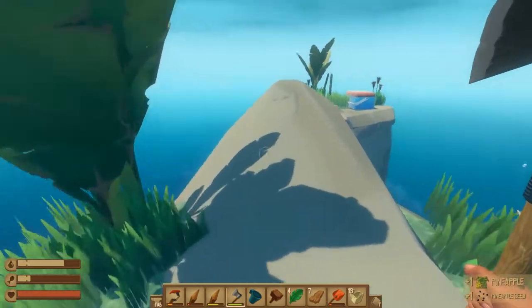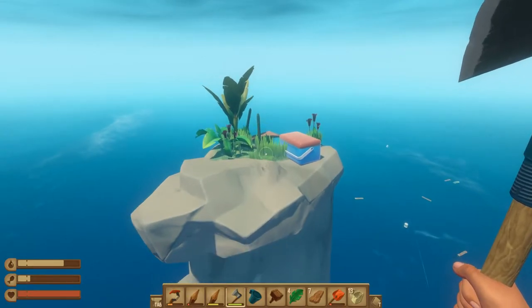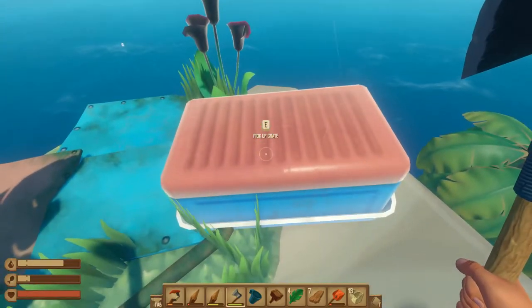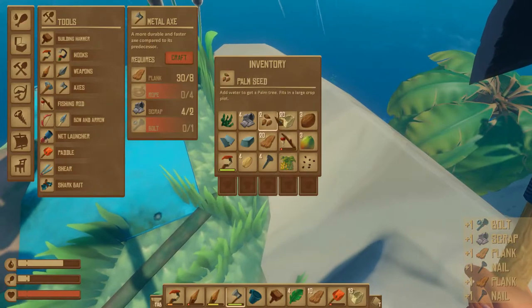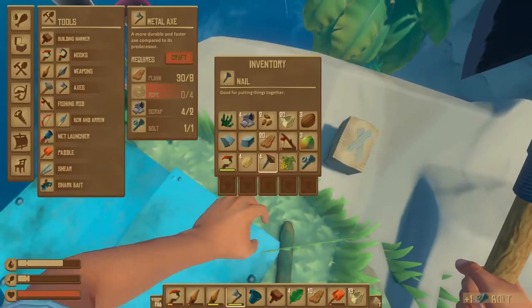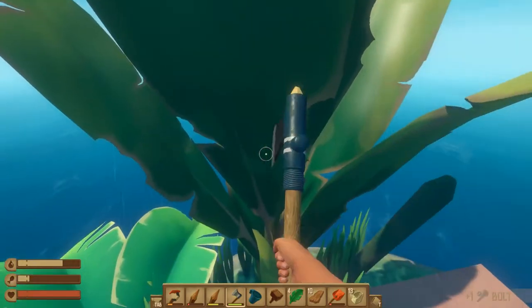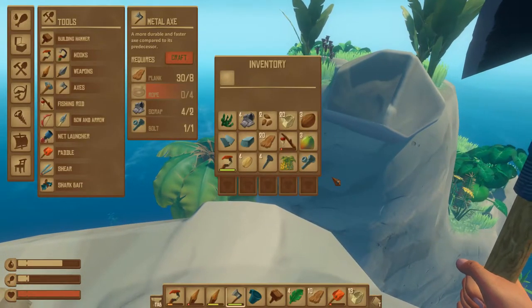There's one over here — is there two of them? No, just one. Got a bolt. I'll drop the pineapple seed and take the bolt instead. That's not a chapel no. And I still need rope.